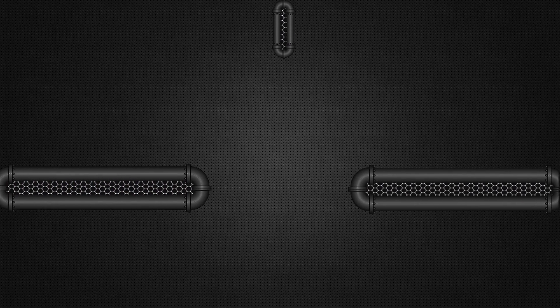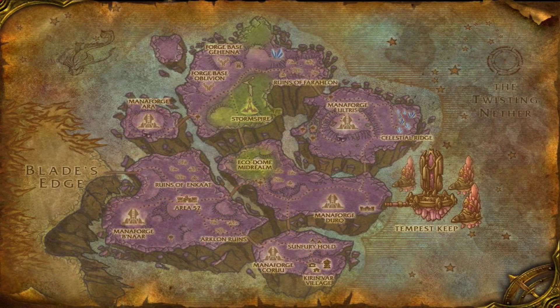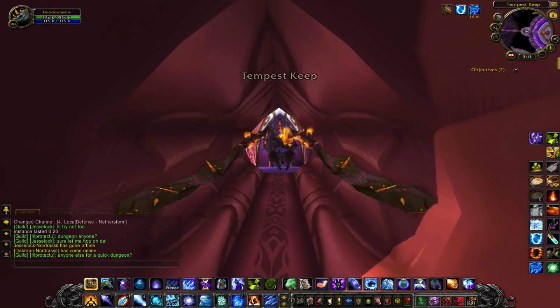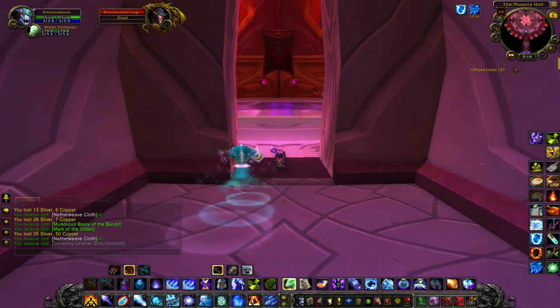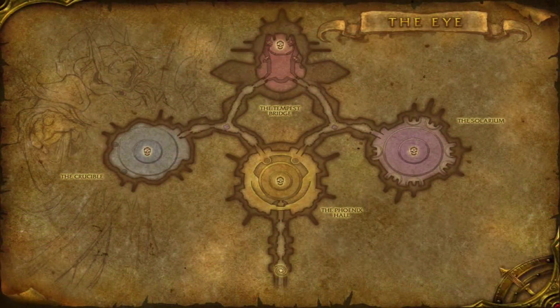The entrance to Tempest Keep is located in the Netherstorm in Outland. Once inside, you do not need to kill any of the other bosses to get the mount to drop, so head all the way to the rear chamber where Kael'thas Sunstrider waits.